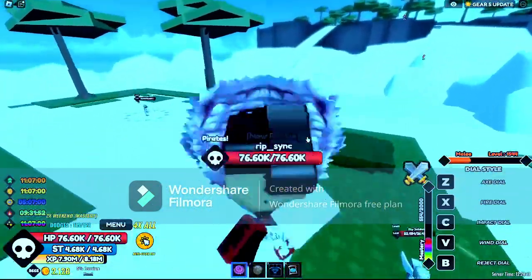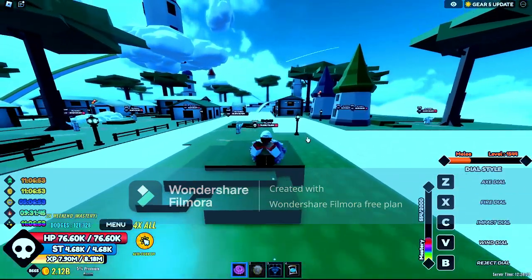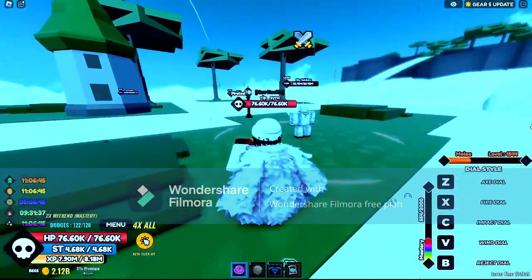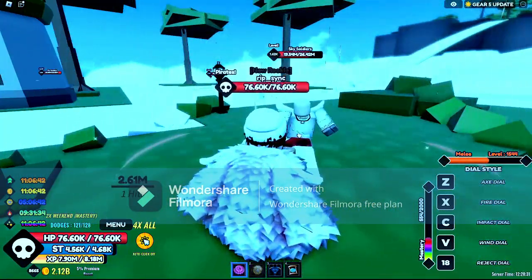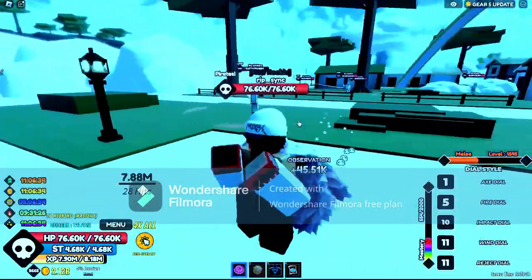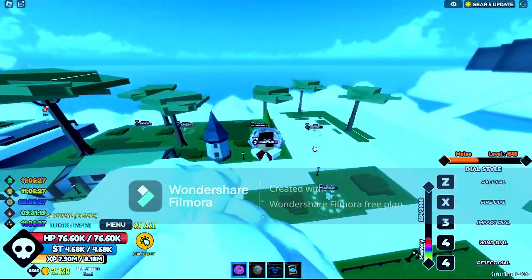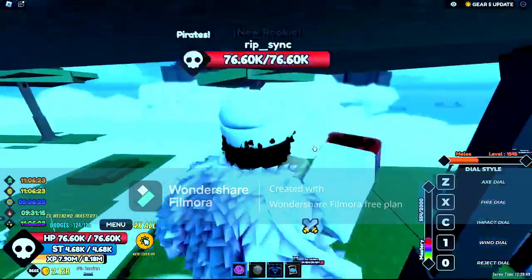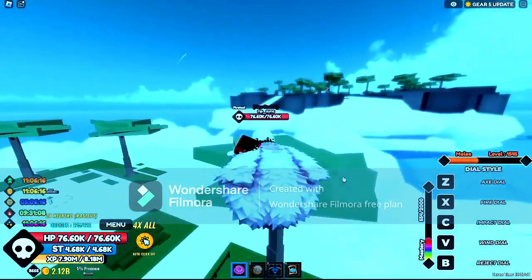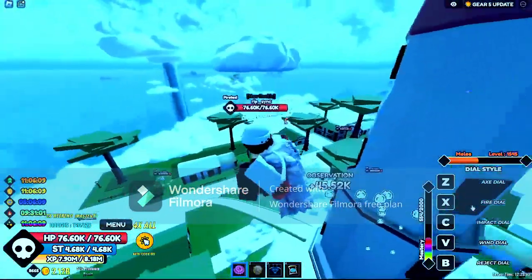One kill later I have the reject dial — I won't spoil it if you don't want One Piece spoilers, skip ten seconds. The reject dial, as we know, is made by Wiper. It does 2.61 million as the final move — combo that all together and it does a ton of damage. Without even using conqueror's Haki, dial style is overall the best fighting style for first and second sea.